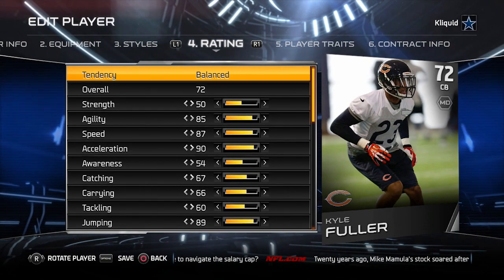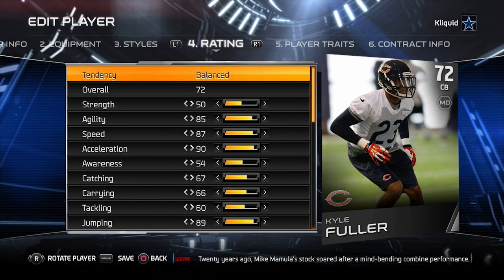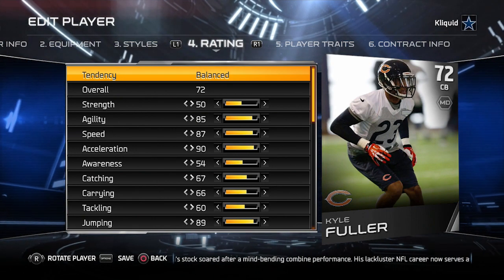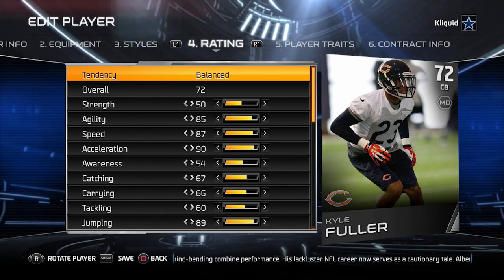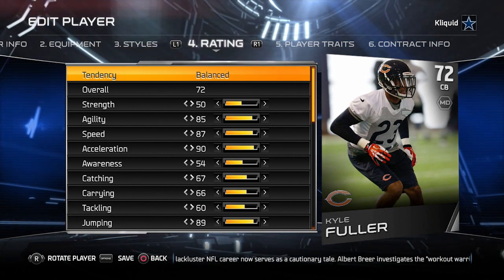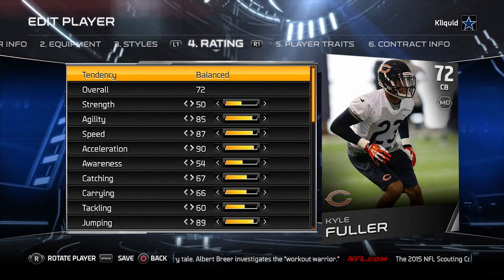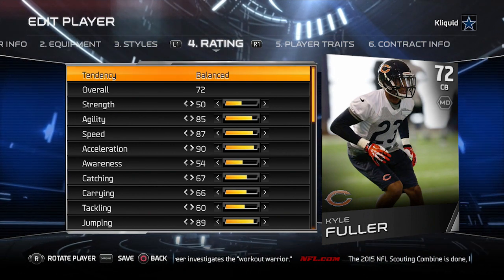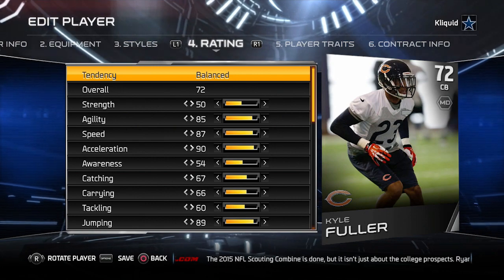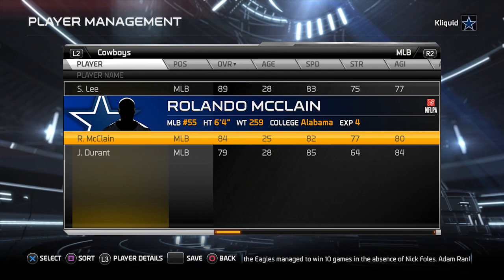It does in this case — 72 overall in Ultimate Team, 72 overall in regular Madden. Very interesting, the same exact overall. So apparently for the running back position it doesn't translate — at least in Denard Robinson's case it didn't — but in the cornerback position it translated exactly identically. I was kind of expecting that if there would be a drop-off in one position, it would also happen in other positions, but apparently not.